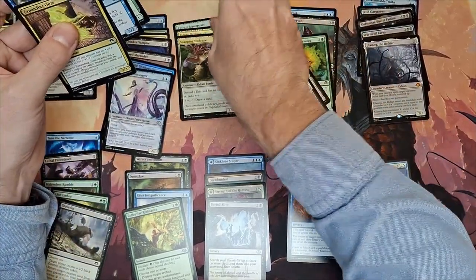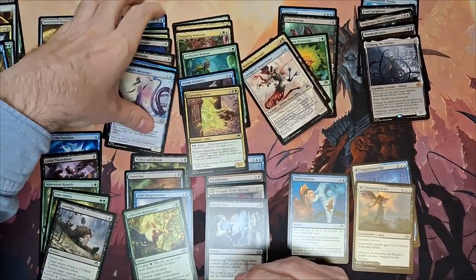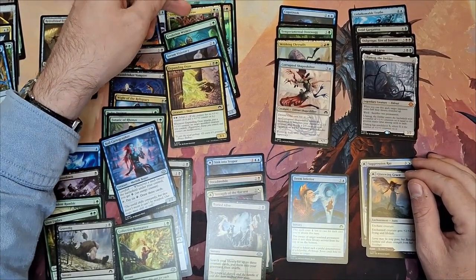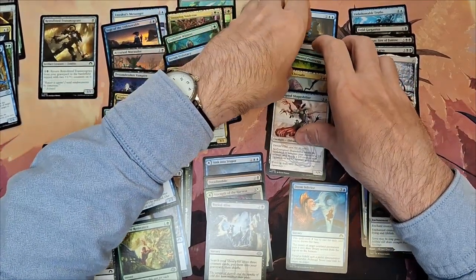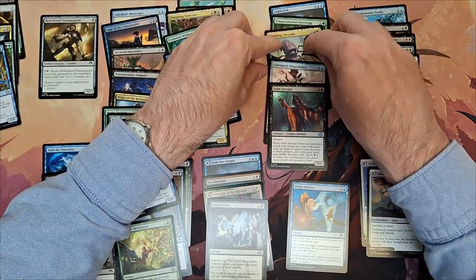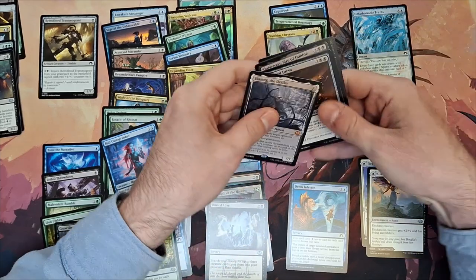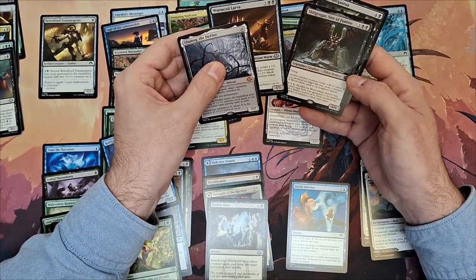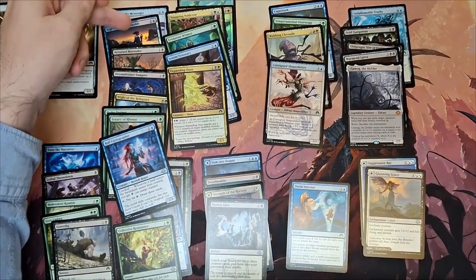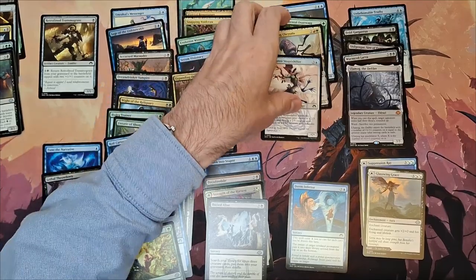Checking cards one by one: the mana cards stay, the +1/+1 counter cards stay, the card draw stays — therefore the double-blue-pip cards can go. Now we start counting cards in the hope they magically end up at 24. I find another interesting card which cares about your devotion to black, which I didn't notice before, but I quickly discard it since we don't really have that many permanents and it doesn't feel impactful. I really want all the high mana-cost cards because they all look good, so another quick double count — maybe a card will magically disappear from the pack. It never does, just letting you know.